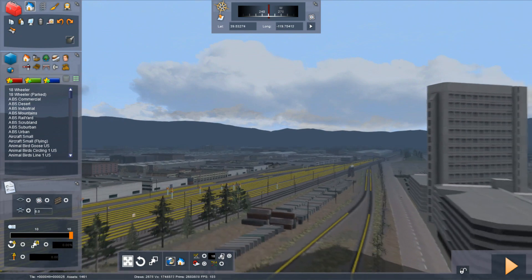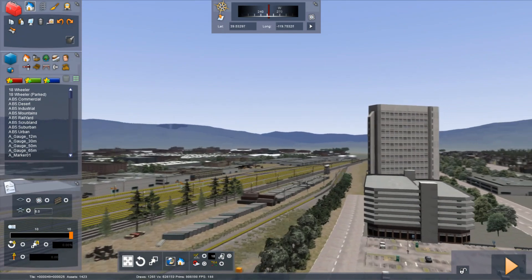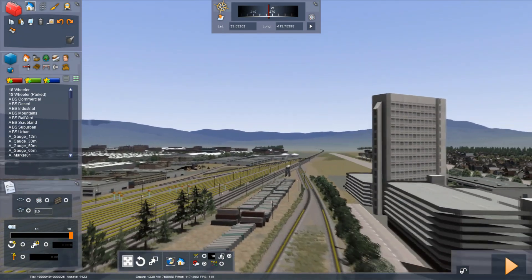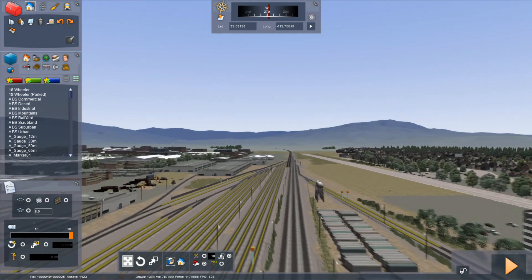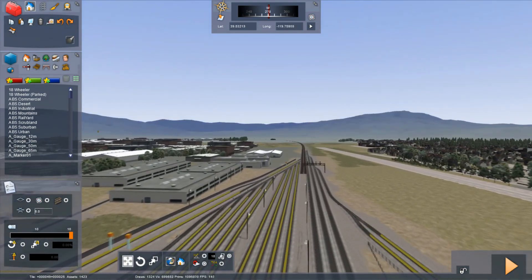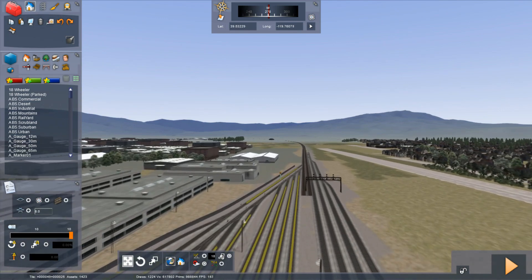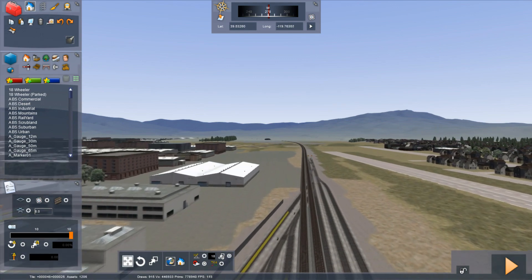It's time for Donner Pass to get modernized. I know Cajon Pass — someone did modernize that and it looks outstanding. So I hope to do the exact same type of work here in Donner Pass. Here's a before and after — the previous one was just from a free roam scenario that I went to in the editor just to show you guys. Here is what I've done so far on my modernized version of Donner Pass.